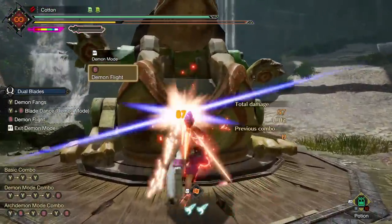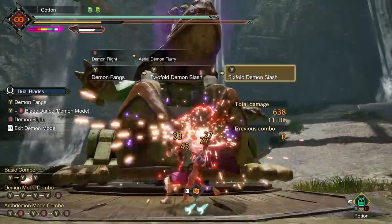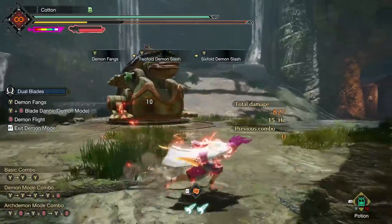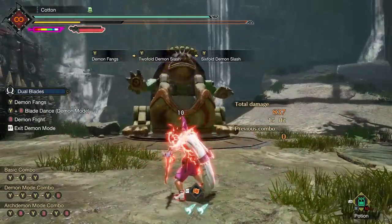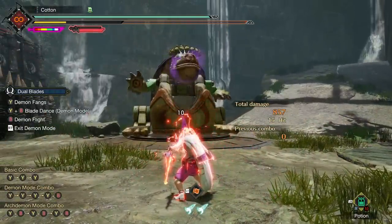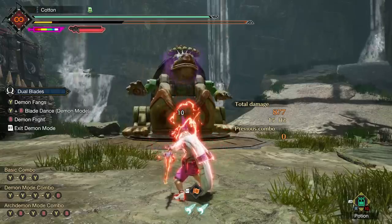One final interesting poison interaction is the training dummy in the training room, which works uniquely from anything else in the game. For whatever reason, the training dummy only ticks for damage once every 2 seconds instead of every 1 second, and it only ticks for 10 damage per tick instead of 30. Not that this really matters for anything in normal combat — it's just the training dummy — but I thought it was interesting to see anyway.